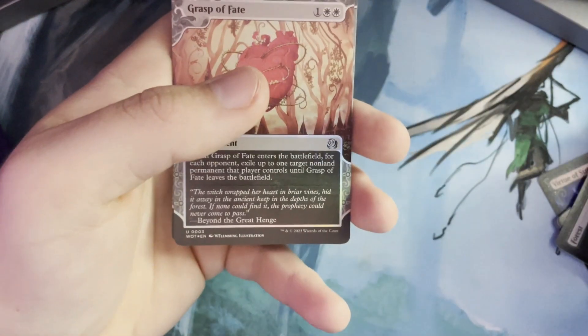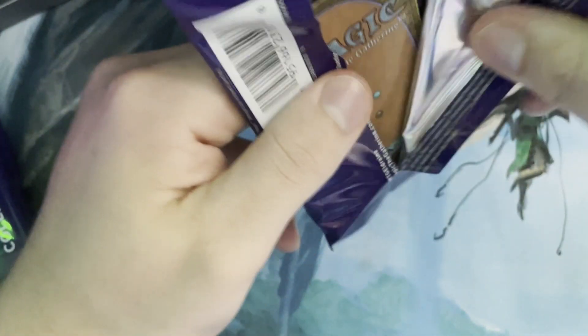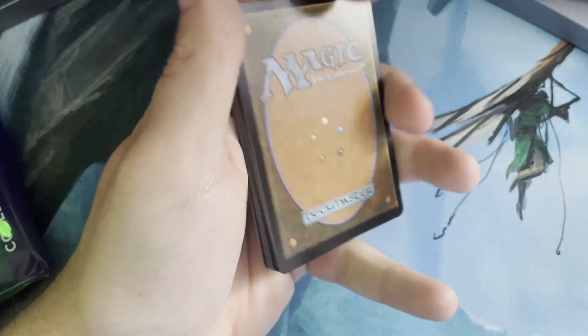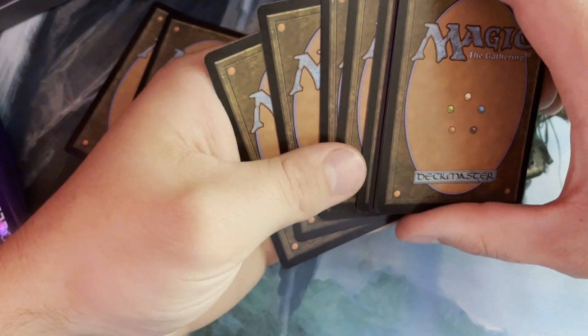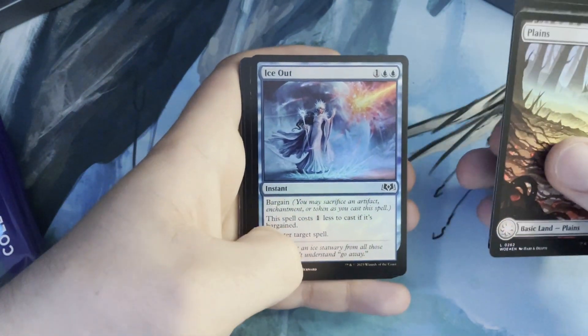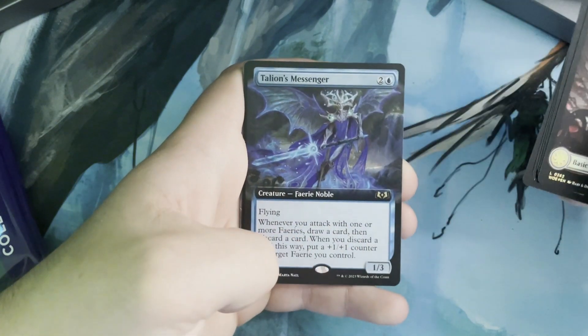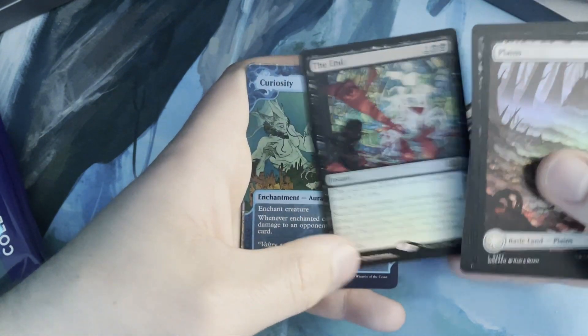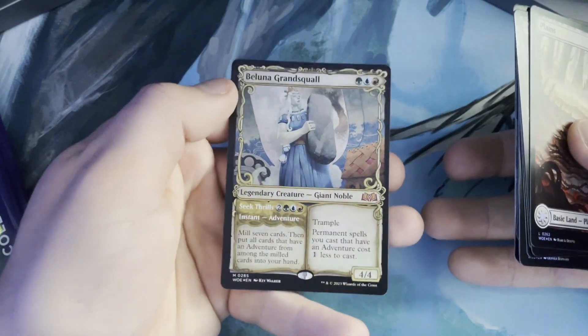I can't say that's one of the better ones, but the anime art is definitely pretty sick. I'm pretty sure you get one confetti foil per box — it's my fourth box and I finally got the name right; I was calling them Popcorn Foils. Even if we got an anime art there, that doesn't mean it's the most valuable card of the box, because we should still get a confetti foil later. There's really only one way to find out. Let's get through these cards: a Cruel Somniphage, Alania's Messenger, the End, Curiosity, a Griffin Aerie, a Kindred Discovery, and a Ballena Grand Squall.